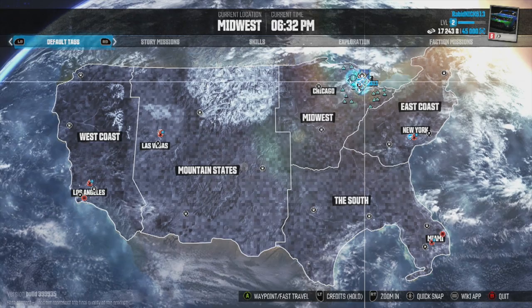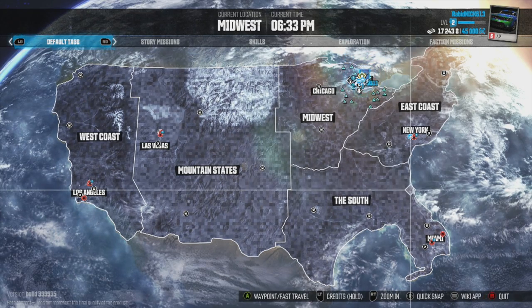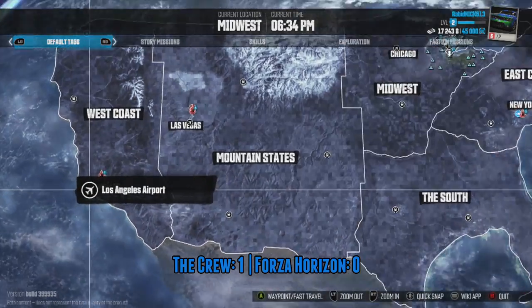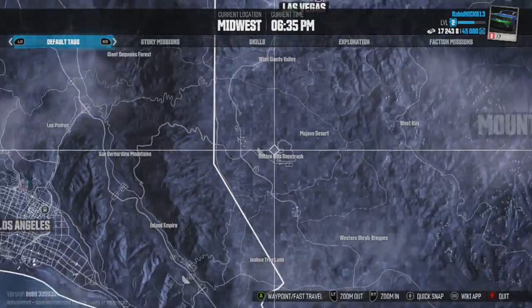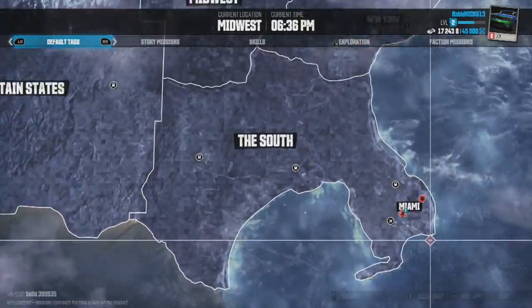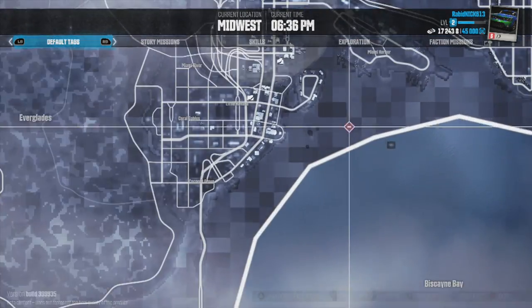The world in Forza Horizon 2 compared to the world in The Crew — which one's better? For me, hands down, I think it's The Crew. First of all, there's the immense size of The Crew. To go from one end of the map to the other takes anywhere from an hour to an hour and a half depending on what car you're in. In Forza Horizon, it takes around 15 minutes. So on world size, Crew wins big time.